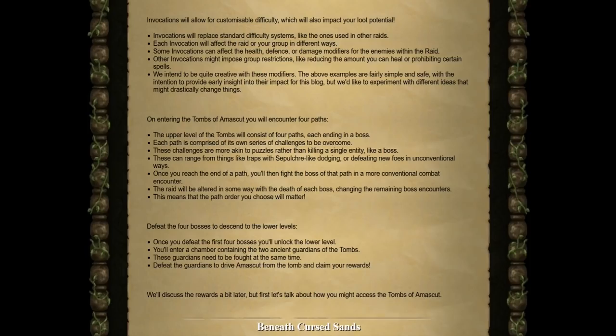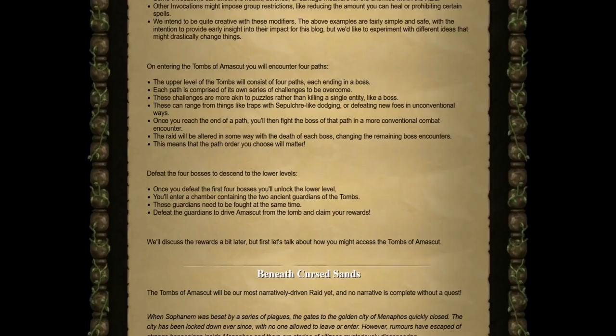Defeat the four paths and bosses to descend to the lower level, where you'll encounter a chamber containing the two ancient guardians of the tomb. Once you fight both of these guardians at the same time and defeat them, you will drive Amascut from the tomb to claim your rewards.